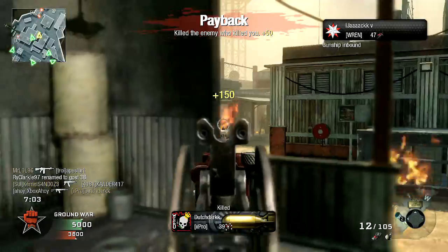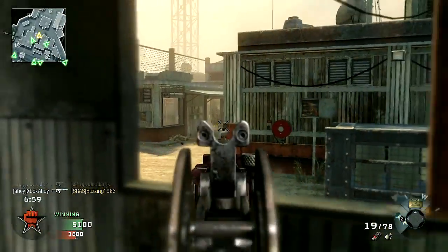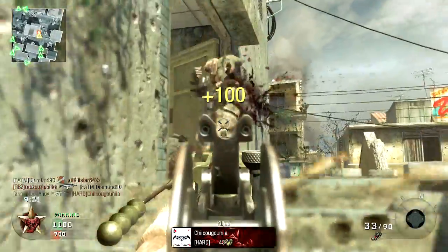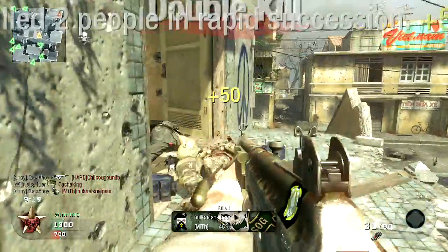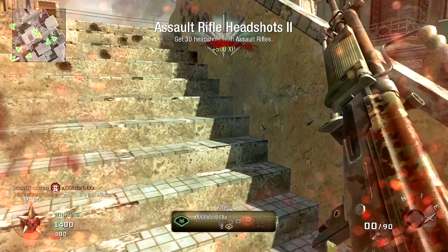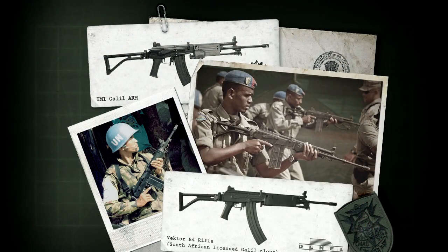The Galil would go on to have 29 years of service as Israel's prime service rifle, before being supplanted by the newer Tar-21 in 2001. It did have considerable impact during its era, with no fewer than 28 countries adopting the rifle in some capacity. The design lives on in the licensed South African service rifle, the R4, which entered service in 1982, and remains the rifle used by the South African Defence Force.